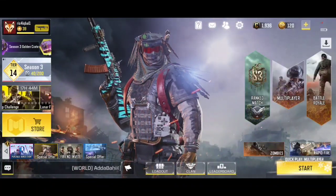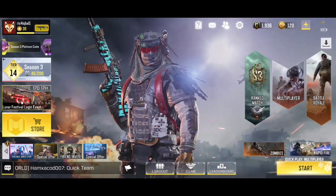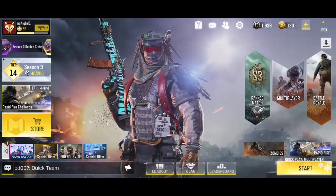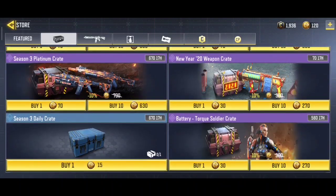Hello friends, hope you are doing well. Today I have noticed that Call of Duty Mobile has introduced two new crates — one new crate and one creator in the store. You can buy the Season 3 daily crate with 15 CP. CP is costly, so I need to think carefully before spending.